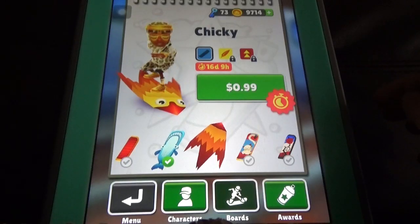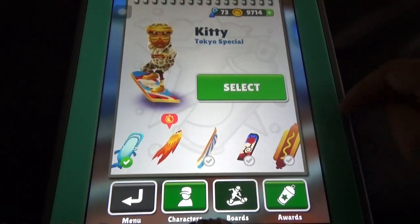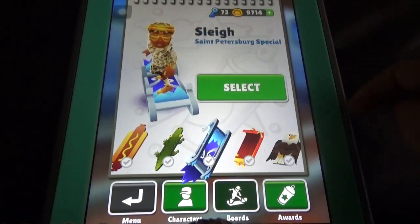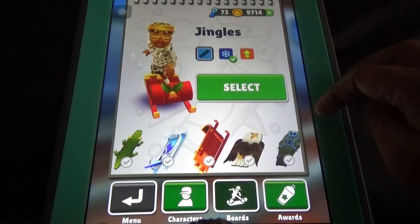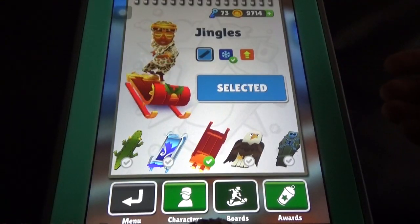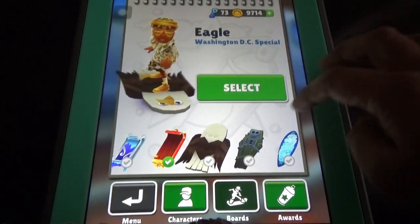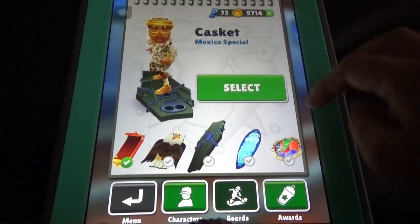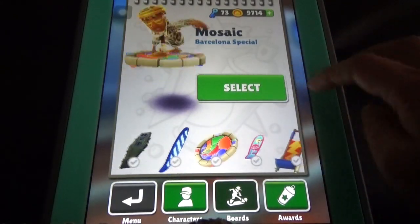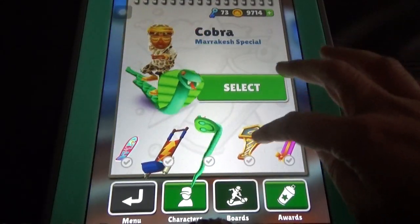This is a paid board — you need to buy it within 16 days otherwise you won't see it again. There's also the Tokyo special board, Paris special, Chicago special, Cairo special, Saint Petersburg special. This Christmas board was unlocked by doing a weekly hunt. Washington DC special board, Halloween special, Mexico special, Singapore special, Barcelona special, Miami special, Shanghai special, Marrakesh special, and Copenhagen special.